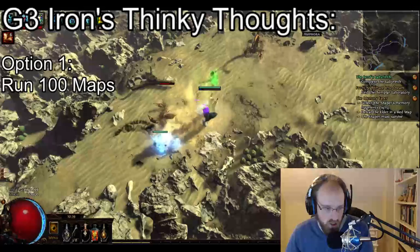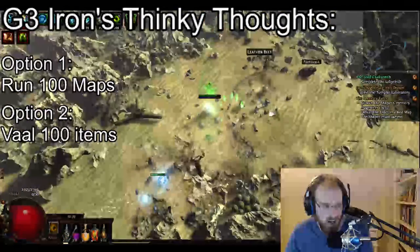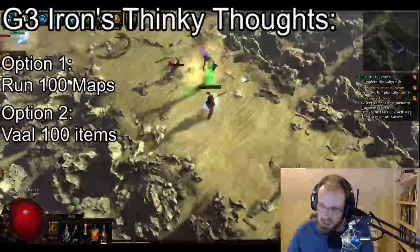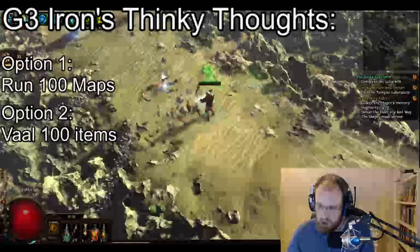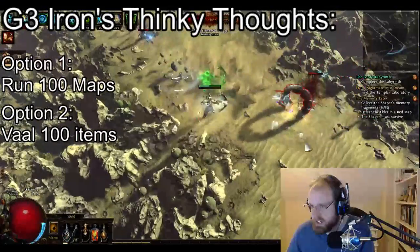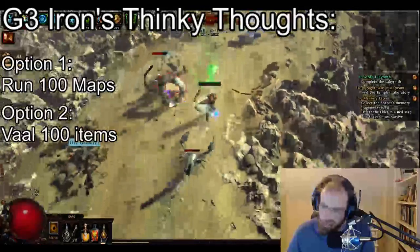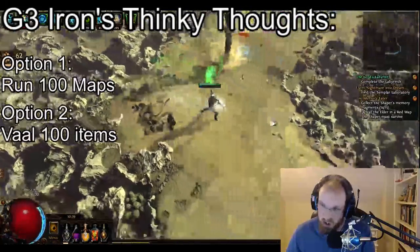The second option would be to Vaal 100 items. I've got a bunch of uniques saved up in standard that we could use. One of our Patreon tier goals was to hit five patrons, and once we hit that, I'm going to Vaal a bunch of legacy Facebreakers. But other than that, we could just Vaal like 100 of something.